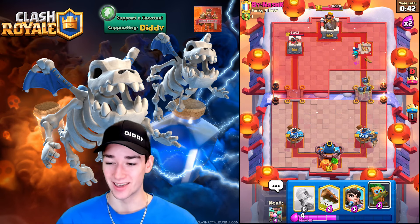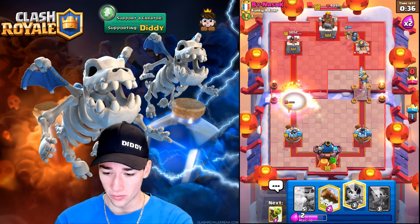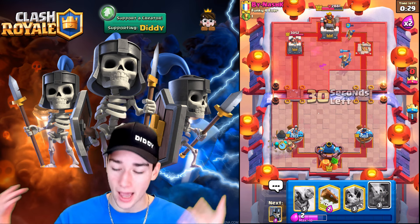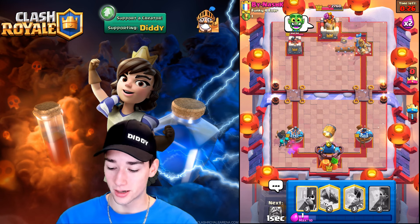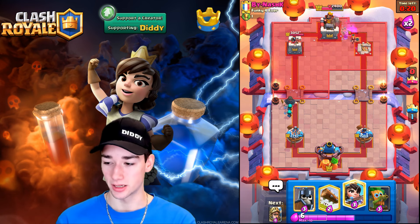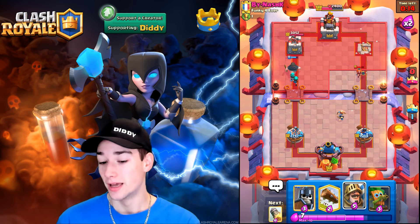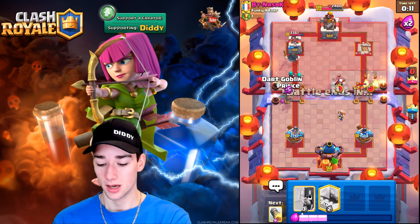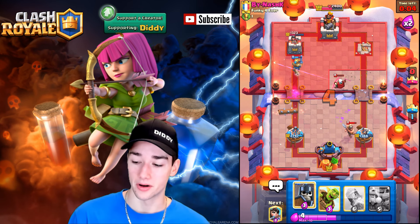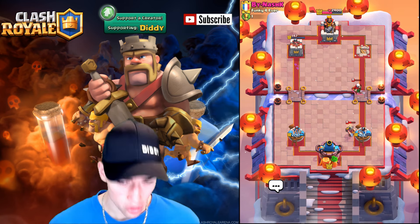We go Guards and Prince — he goes Miner Wall Breakers. We Rocket and it's going down easily. We're in such a good spot. Our Prince charges, the Log comes out — we are absolutely crushing. He's using so much elixir. Even though he didn't play the best, our deck is so good. He has to Log the Rascals but just can't because everything else is so strong — Goblin Barrel, Guards, all of it. We could have gotten a three crown but we take the two crown win and bounce back strong with deck number three.